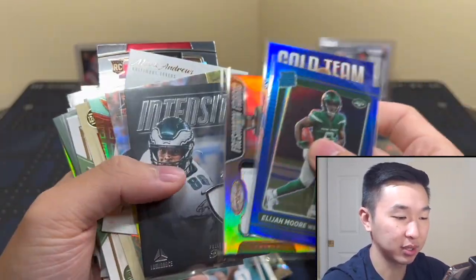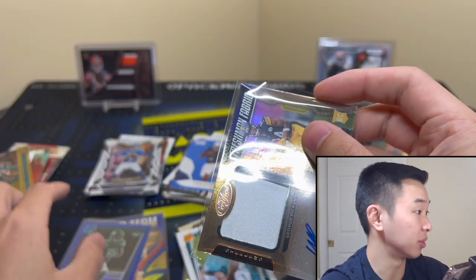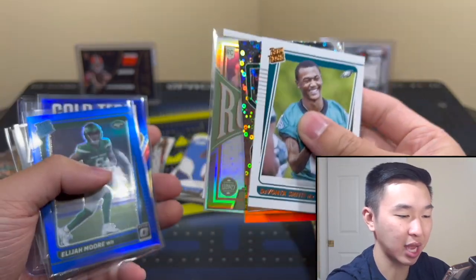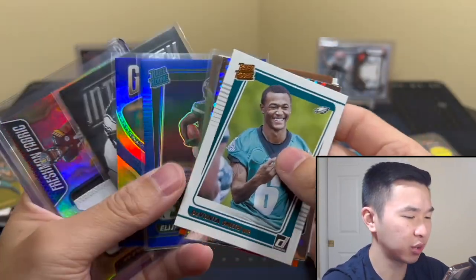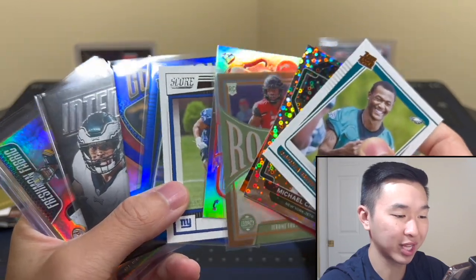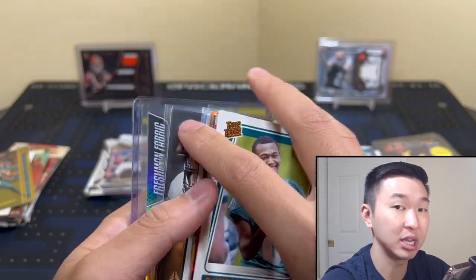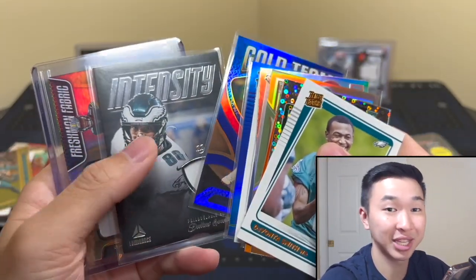It's not close — Elite with a much better haul. Got a nice RPA here and a Mahomes numbered. I've pulled a lot of Mahomes from this product — pulled a 101 Mahomes before, pulled some other numbered Mahomes. Who is the winner? Comment down below — this times 10 or this one. My favorite card is definitely the Elijah Moore — we'll see what he does. Could be a good one. Numbered Mahomes and then the Jersey — not close in my opinion. Links down below if you want to get these. Overall fun stuff — check out basketball because that was incredible. This one was average but did get some nice stuff thanks to Elite. Like, comment, subscribe — till next time!